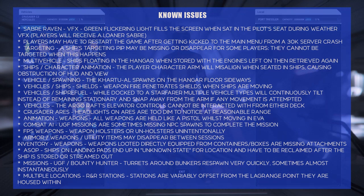Crusader Ares: the headlights on the Ares are too dim to notice at a reasonable range. I don't care because I have the exact same problem with my RSI Scorpius, so welcome to the club. Animation weapons: all weapons are held like a pistol while moving in EVA. I haven't noticed that, but I don't EVA a whole lot.